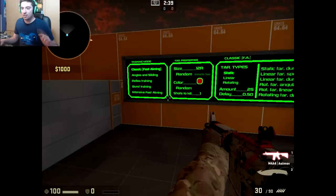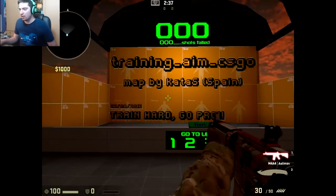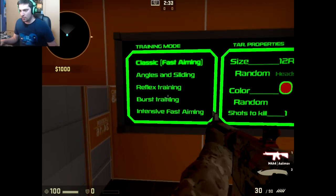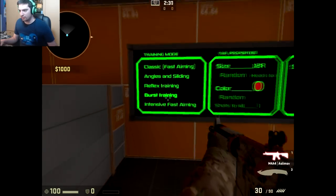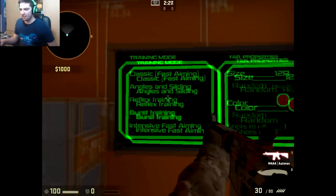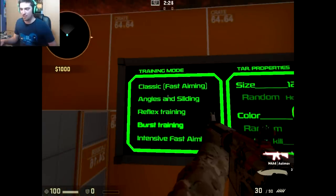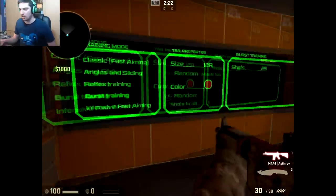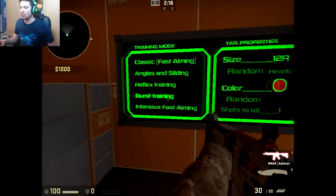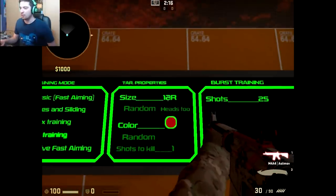Hey guys, CutieBars here. Today we're going to see the third part of the Aim CSGO map, which is the burst training. We already did classic fast aiming and reflex training. I won't do angle sliding because it's pointless in my opinion. So burst training — here's how it works, pretty easy: you put burst training in and you're good to go.